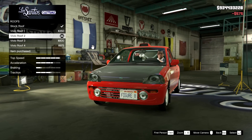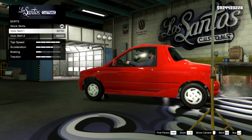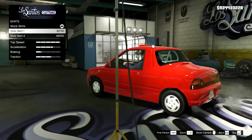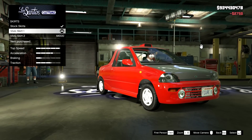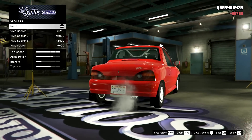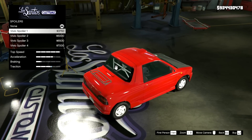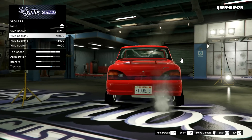Now we move on to skirts. Stock, skirts one, skirts two — I don't think any of those are going to match for a rally version. Maybe this one could have been a factory option — I'm going to go for that one. On the spoilers: stock which is nothing, then a roof rack or boot rack, then a piddly little spoiler that doesn't even span the whole width of the car, then oh my god — that's utterly ridiculous.